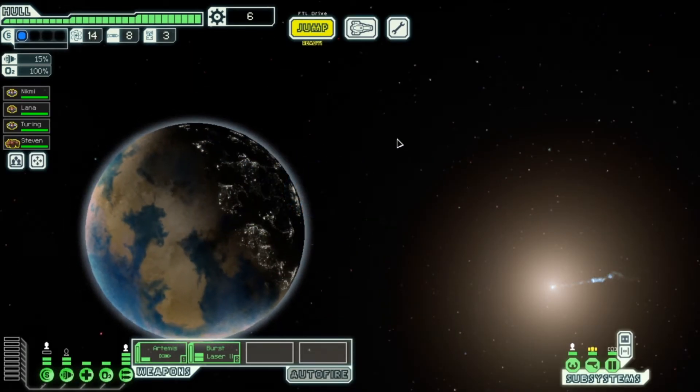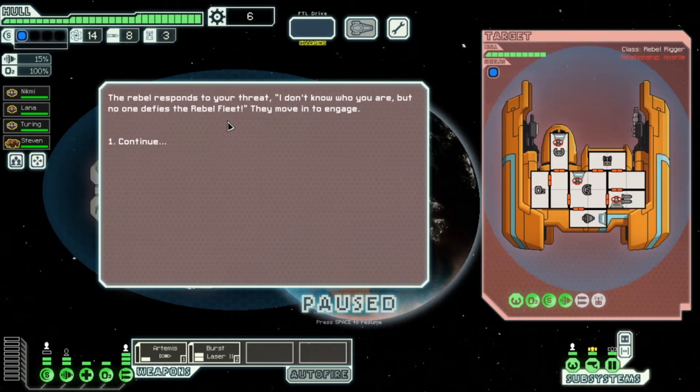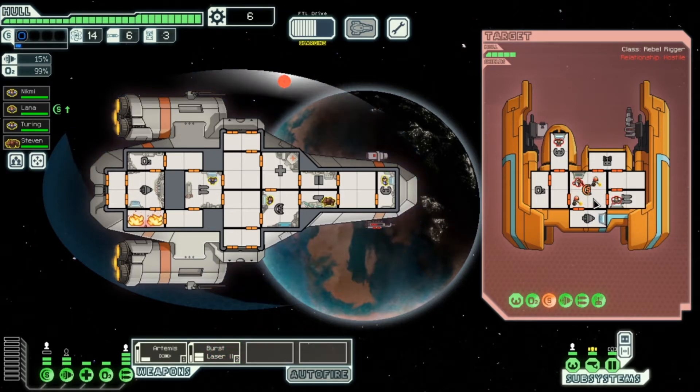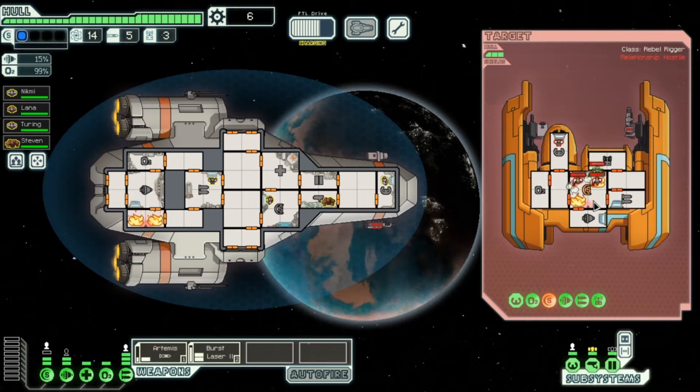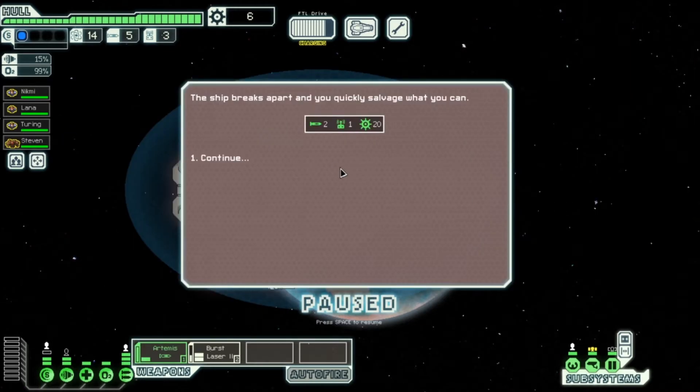We detect a rebel scout on approach to a small refueling outpost — weapons are charged but they're not firing yet. Let's intervene! The rebel responds: 'I don't know who you are but no one defies the rebel fleet!' They engage. I can see where they are now — oh, they've got repair drones. Let's fire a rocket straight for the shields — yes! Their shields are down. Let's take out their oxygen. They're gone — the ship breaks apart and we salvage what we can.